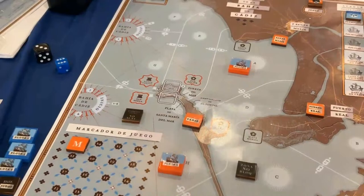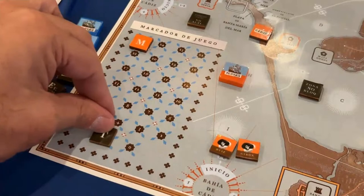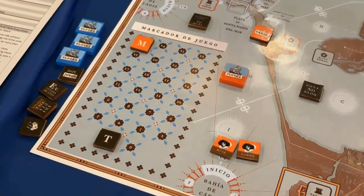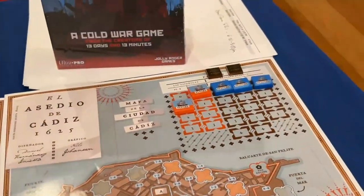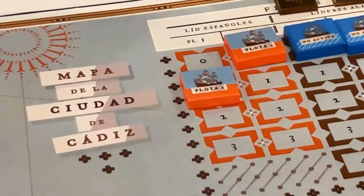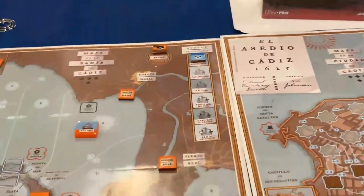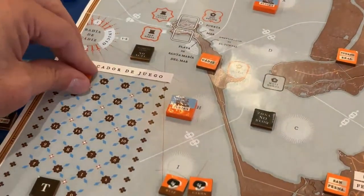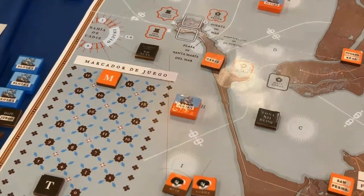We're ready to begin. At the start of the turn we advance the turn marker to turn one and check for morale based on the fleets. Because we have one fleet with a strength of zero we lose one morale point. If both had a strength of zero we would lose three morale points. Now our morale goes down to 24. If it goes to zero, we lose the game.